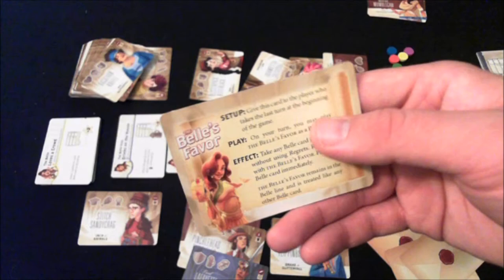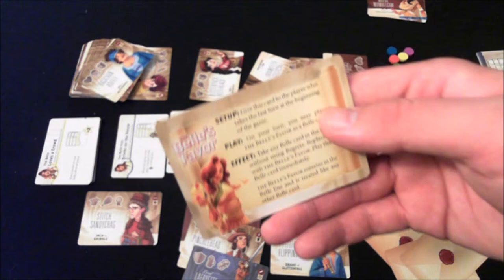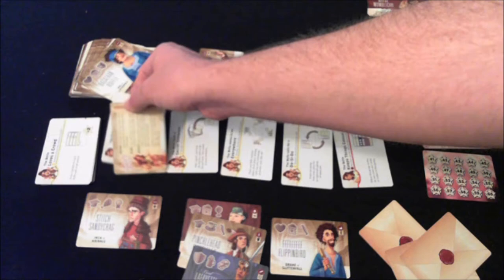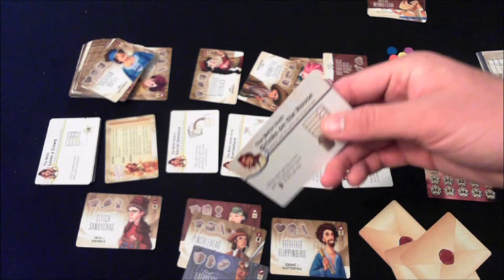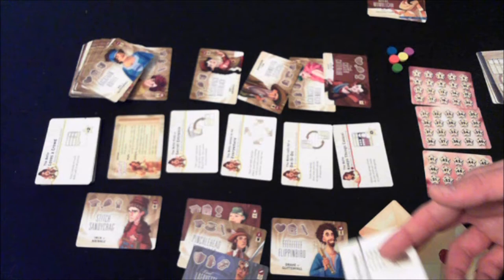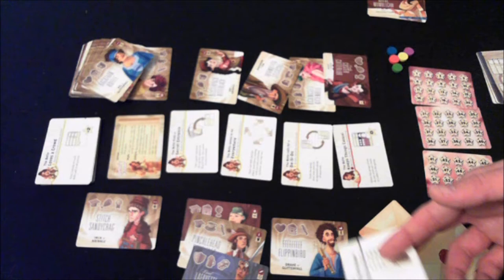You also have the Bell's Favor card variant. At the end of the first round, whoever takes the last turn gains the Bell's Favor card. You can play it just like a bell card — it lets you take any card from the bell lineup for free and immediately play it. Then the Bell's Favor card replaces that card in the lineup. It has the same effect each time, and players will be clamoring for it.